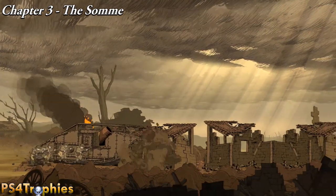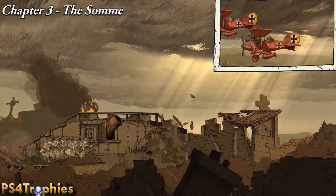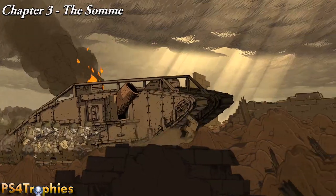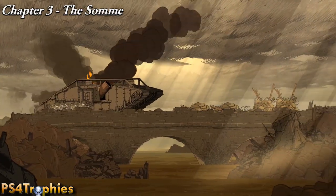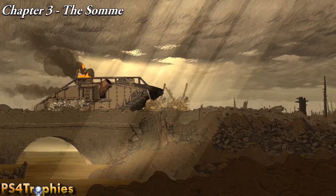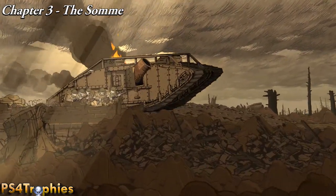Now you're going to get to a point halfway through this level where you're going to have to exit the tank and then drop down into a cave that'll lead you to a bunker. At that point, as soon as you drop down into that cave area, an enemy soldier is going to light a fuse and you have to quickly run and put out the fuse, because if you don't, it'll blow up yourself and your entire platoon.